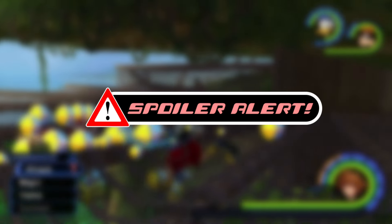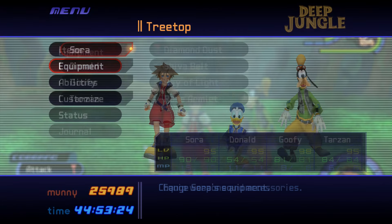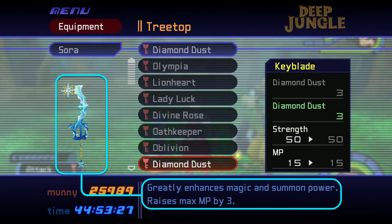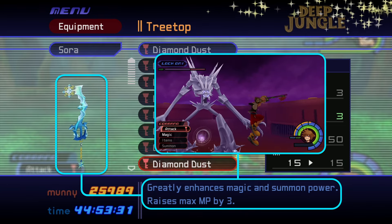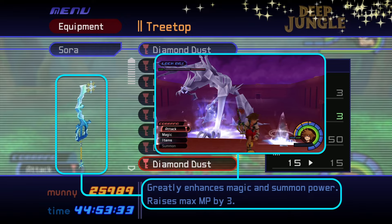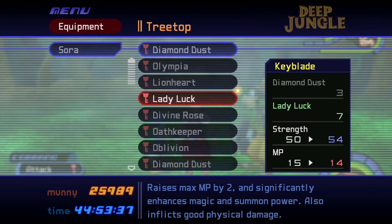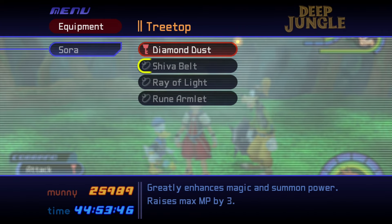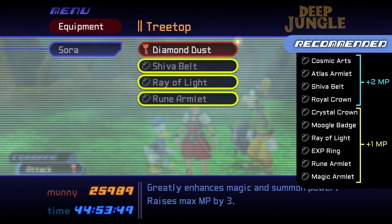Just a heads up — we'll be mentioning some late game story spoilers as we walk through how to set up your party. For best results, equip the Diamond Dust Keychain to Sora. You can acquire it by defeating the Ice Titan in the gold match at Olympus Coliseum — we've put a link to our tutorial video for that fight in the description. If you don't have Diamond Dust, Lady Luck is a decent alternative. Equip any accessories to Sora that increase MP and summoning power — here's a list of the best accessories sorted by their magic boost.